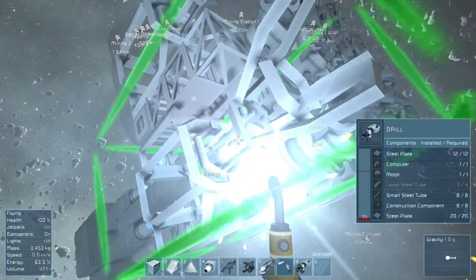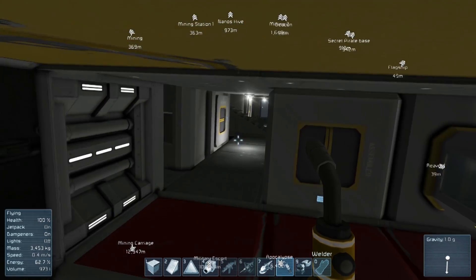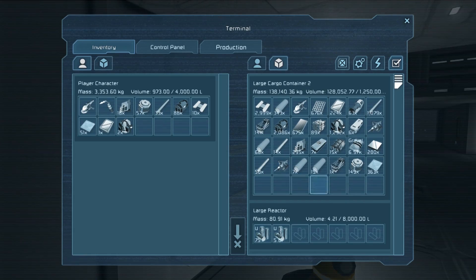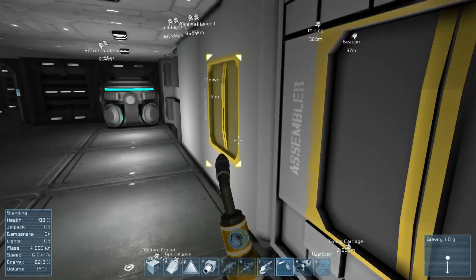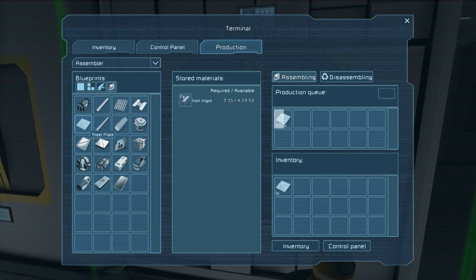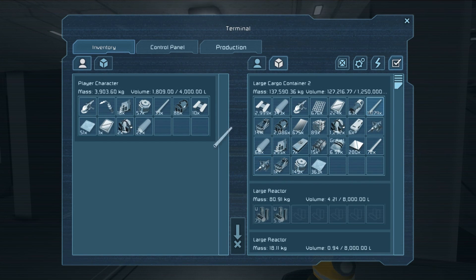What I'm actually going to do with this ship is not mine anything significantly valuable — this is going to be the iron grabber. Because iron, I'm running out of iron, and iron is the base building block for all of the materials. So I'm actually in a bit of trouble by not having enough iron. That's the plan.